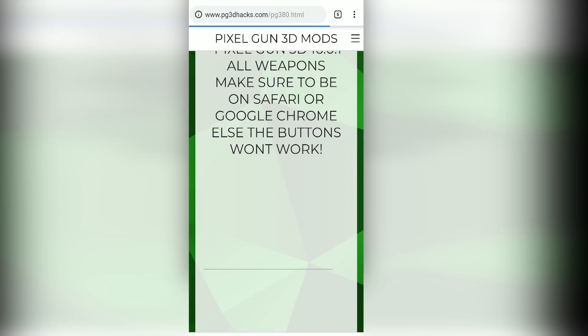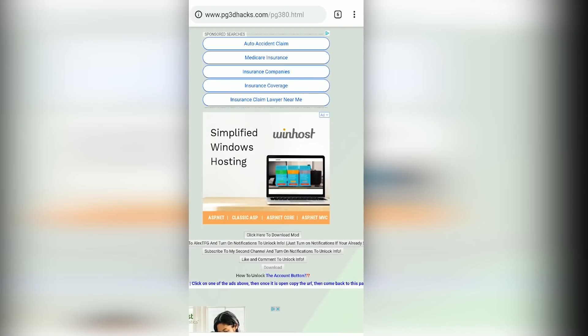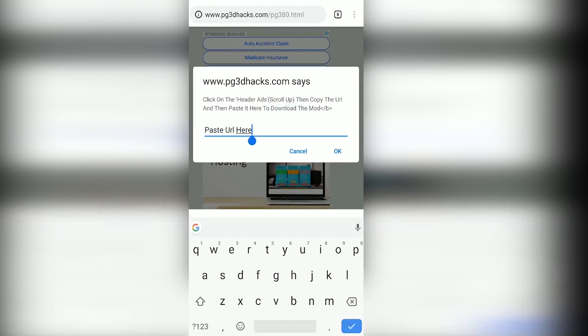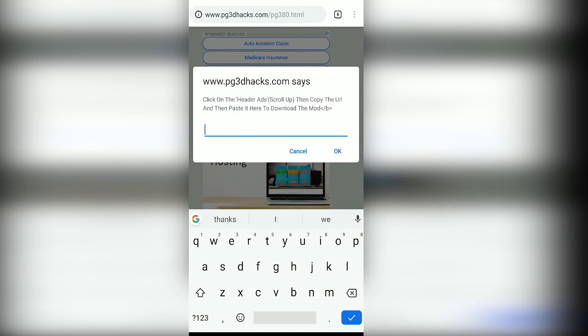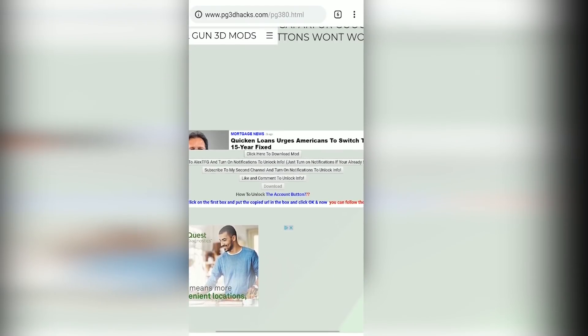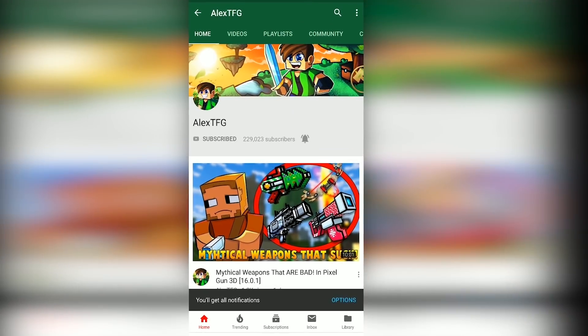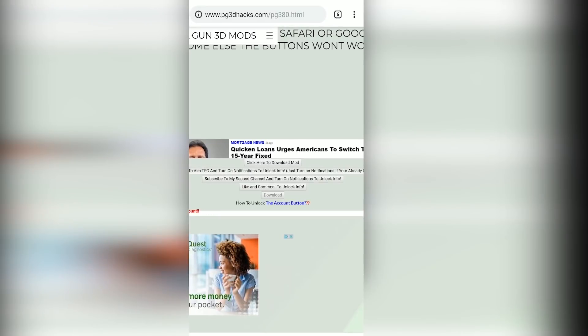Go back, go to the first button that says 'click here to download mod', click it, delete this part, and paste the link you just copied. Click OK, then subscribe to the channels right here, subscribe, and turn on the notification bell. Alright, go back.